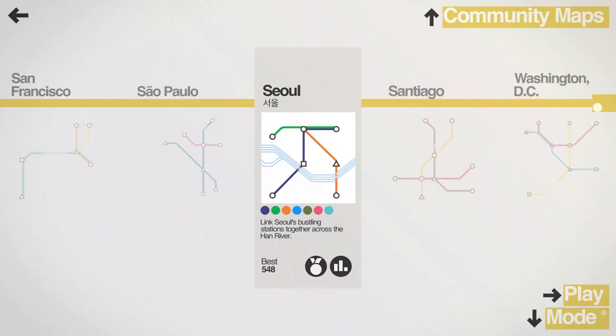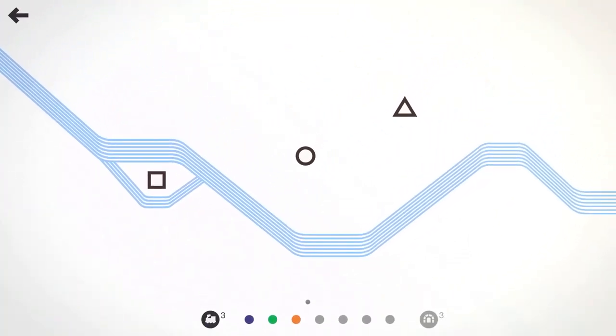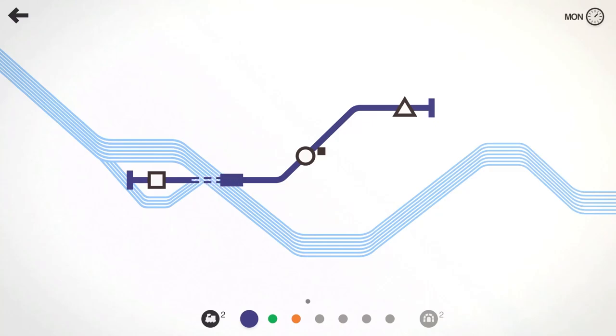548 — that might have been my worst score ever. I think we're going to do a lot better than that. We've been doing pretty good so far. This is an interesting start. We got a square in the middle of an island. Let's go ahead and slap our purple line down here and get that subway train rolling.